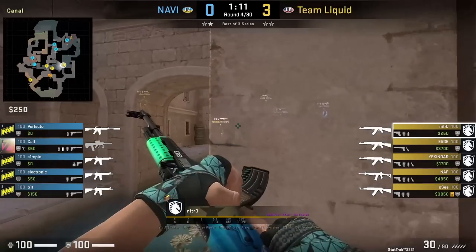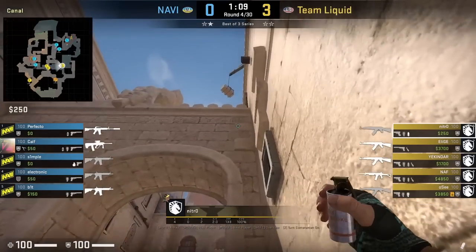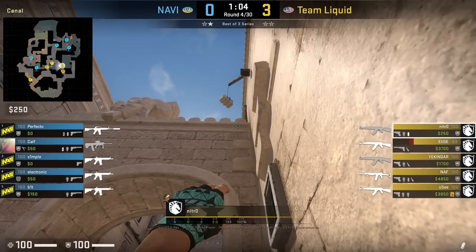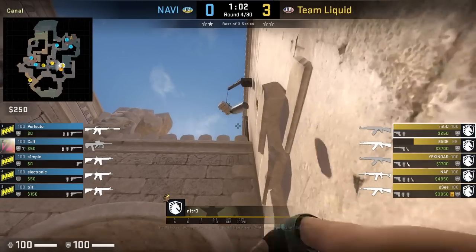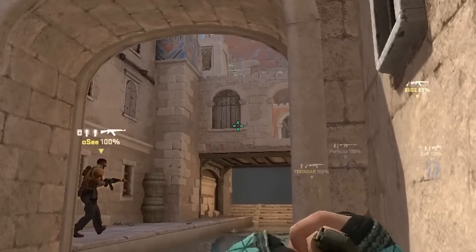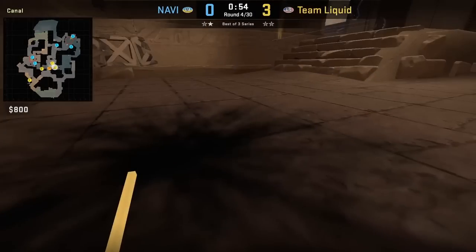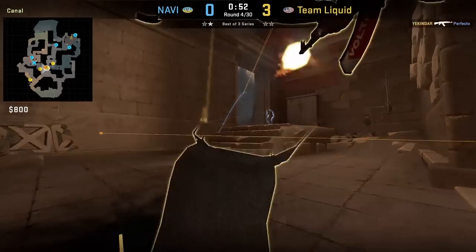Nitro smokes top con from canals: ducked here, aim like this, then stand up and jump throw. Afterwards he follows up with a connector flash by aiming at this part of the window, then runs forward and left-click throw. This is the most common flash that pros throw to take connector.